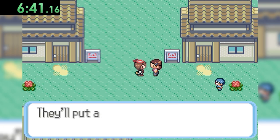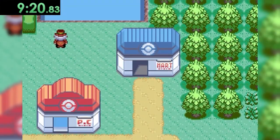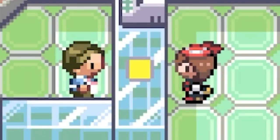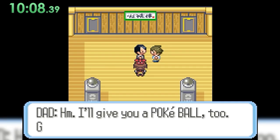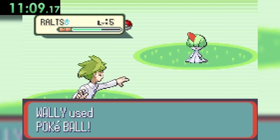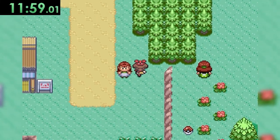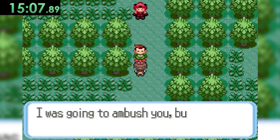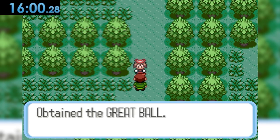We head back up Route 101, head west towards Route 102, face off against a couple of trainers, and arrive in Petalburg City. We try to sweet-talk the cashier into selling us some Great Balls, but we get denied and just get some repels instead. We then talk to our dad, meet up with Wally, who teaches us how to catch a Pokemon, and make our way to Route 104. After dodging all the trainers in Route 104 and Petalburg Woods, we find a scared Devon Corporation employee being bullied by a Team Magma Grunt. We defeat his Poochyena and get a Great Ball as our reward.